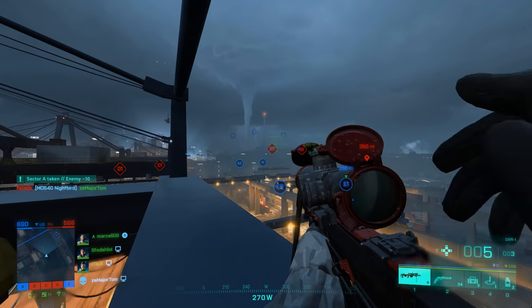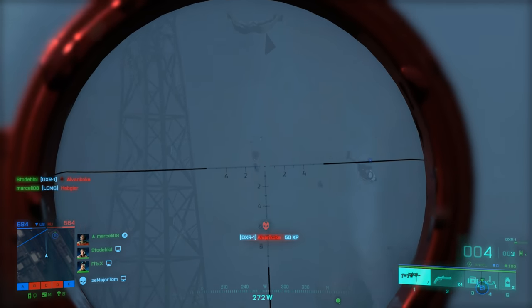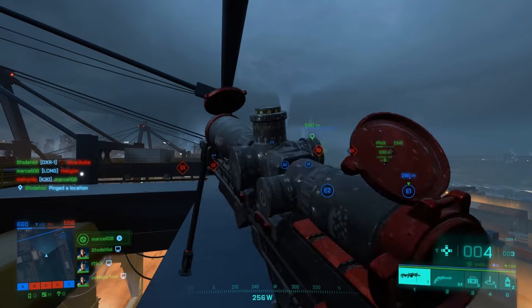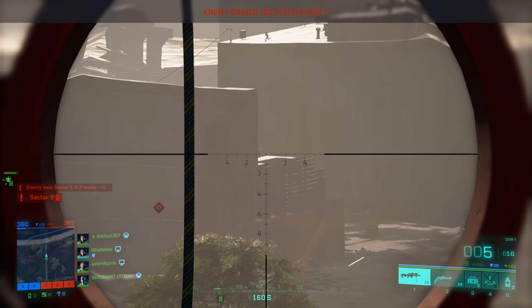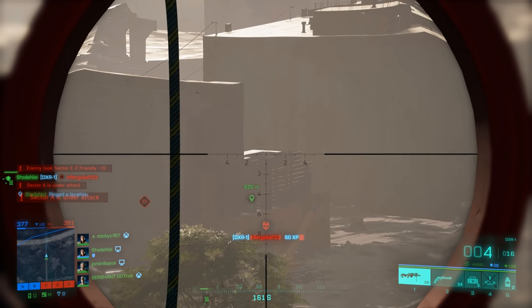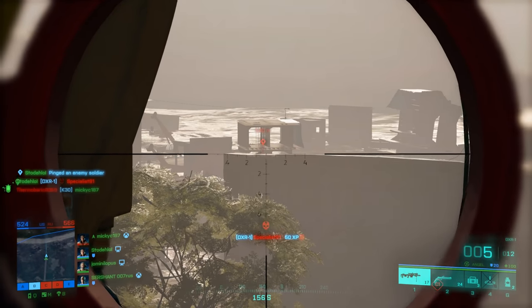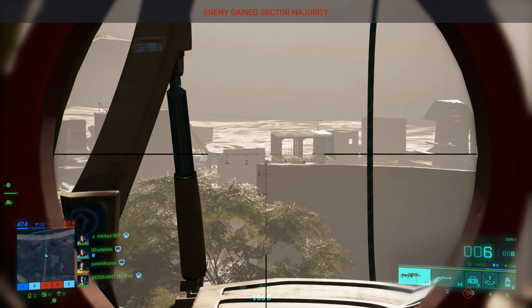Hello guys, so I finally did some long range sniping in Battlefield 2042. I was actually waiting for them to add the headshot distance before I attempted this, but oh well. There's also no zeroing that I used to use in BF4, but luckily the DXR has the best bullet drop of any sniper in Battlefield history, so it kind of balances out. Either way, I've been scouring all the biggest maps in 2042 in order to find the most optimal long range sniping spots on every map. Some maps only allow for 500 meter shots while some maps allow for over 2,000 meters, as you'll see later.